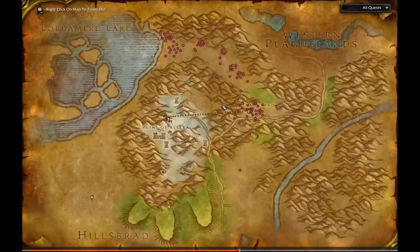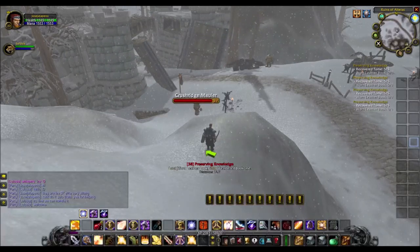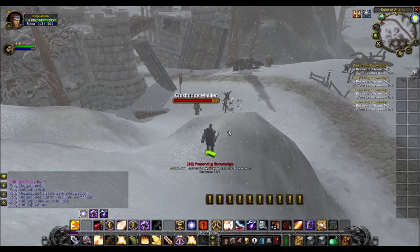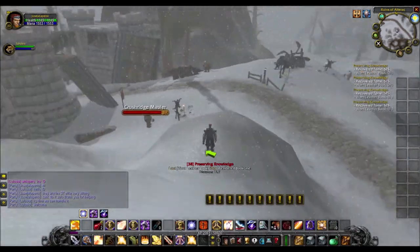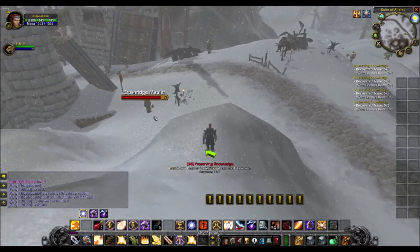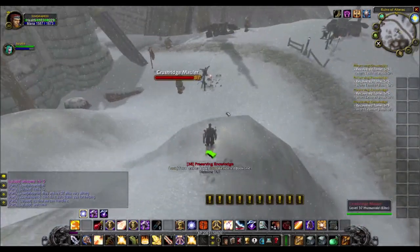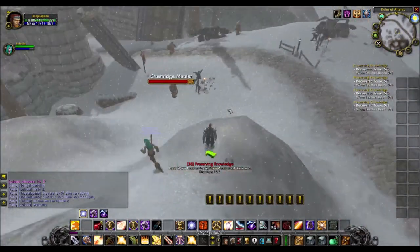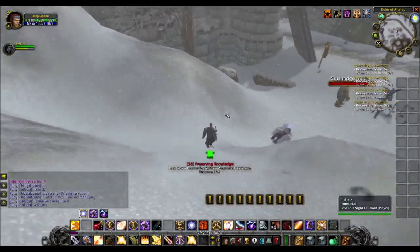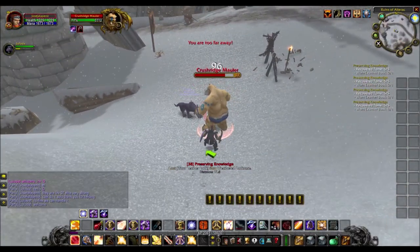Hello ladies and gentlemen, today we're going to get the worn leather book. You saw the location on the map. You're going to need help because these are level 37 elite enemies and I am level 33, so I cannot really kill them. I asked somebody to help me and they came over to help.